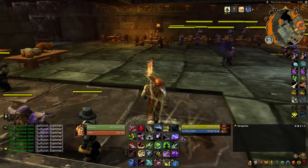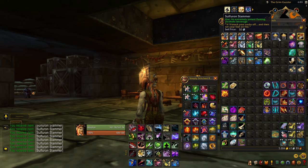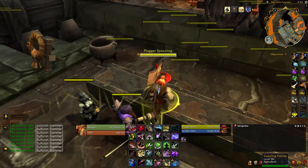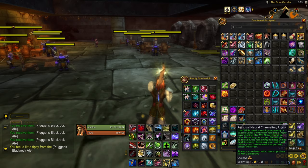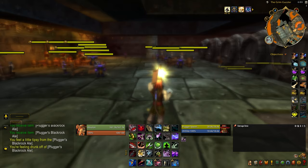Once you're all drunk and your view is all foggy, this is when you're going to be able to see the Pink Elec. See, this is where I tried to drink the Sulphuron Slammer and it didn't work. So yeah, just get the Plugger's Black Rock Ale, load up on those, get schwasted, and now we can go find the Pink Elec.